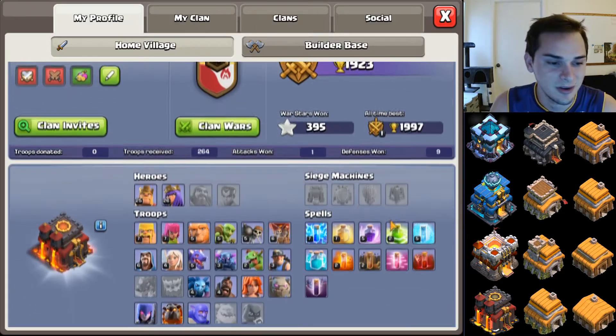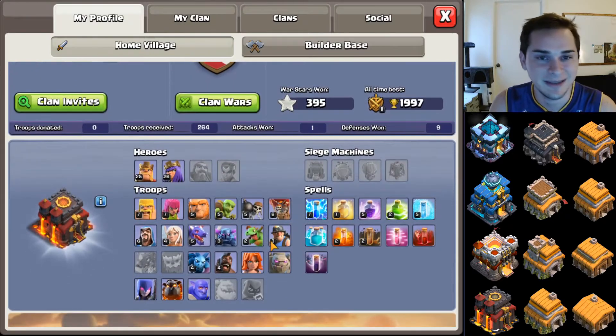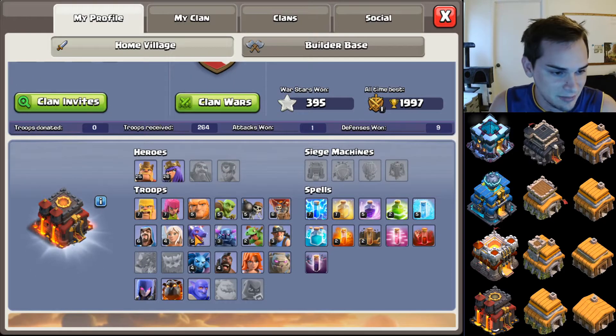Here's the profile for town hall 10. I like to use Lightning Drag at town hall 10, so that's what I maxed out for now. I also used to use Queen Charge Miners, so I got my miners to level 3. Still need to work on the queen a lot, but it's getting up there. Solid town hall 10.